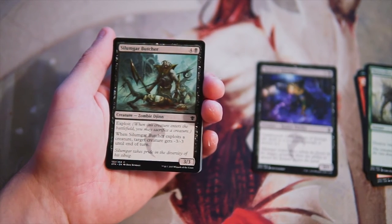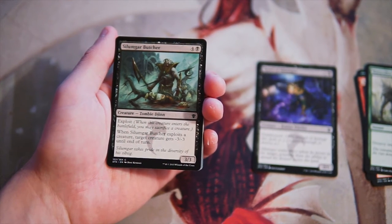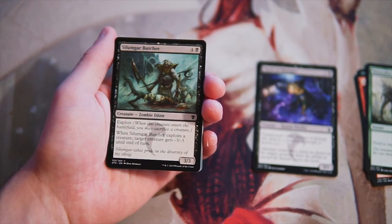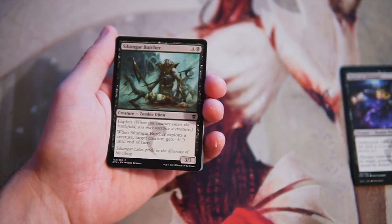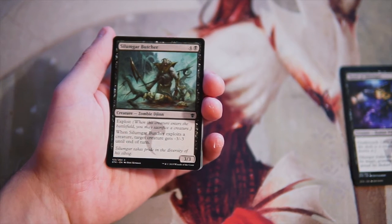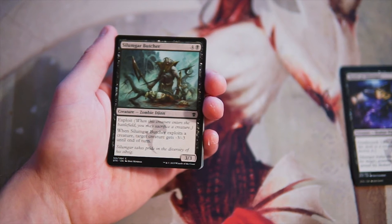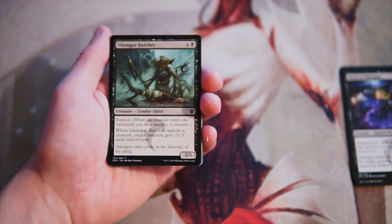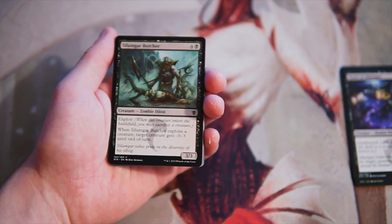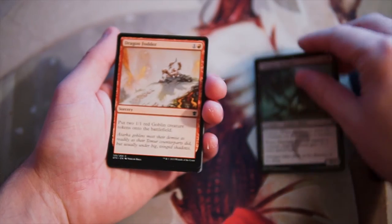Silimgar Butcher is a 3/3 for four and a black. It has exploit — when it enters the battlefield, you may sacrifice a creature. When it exploits a creature, target creature gets minus three, minus three until end of turn. This is a much better card. It's only a 3/3, but it does hopefully kill something on the opponent's side of the field. You do have to sacrifice a creature to do it, but generally you'll have lower curve creatures that have been outpowered by that point, and you can trade them off for something much bigger.